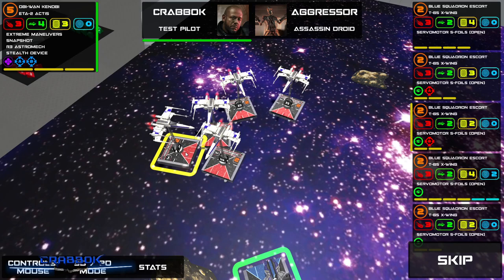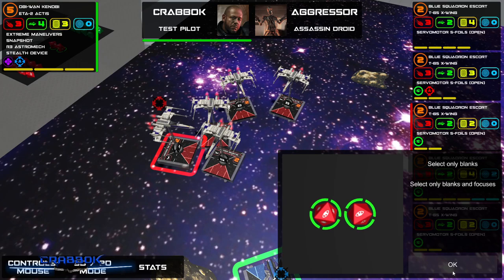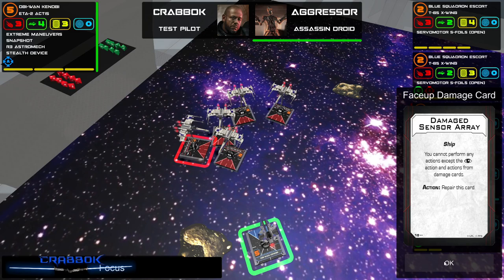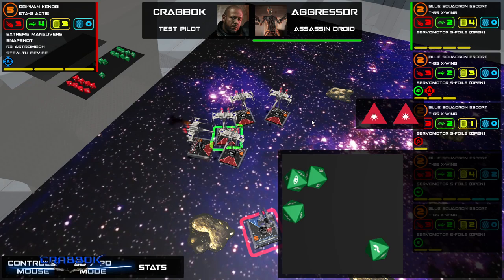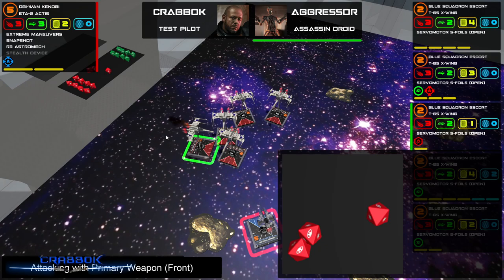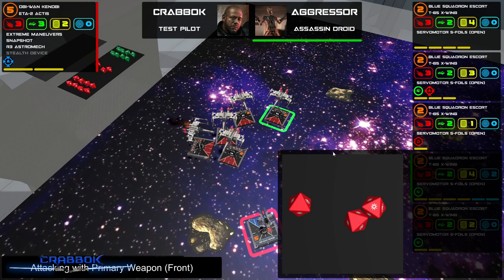I need to figure out the hotkeys — Alt? Shift? Tab? Okay. I have a target lock on this guy at least — primary weapon attack. I'll spend one force. We got two hits — but he had a focus. That's a bummer. Two attacks coming at me: one damage through, ouch. One crit coming — come on, one evade. Got it! At least I got rid of his focus — that would have been two more damage.